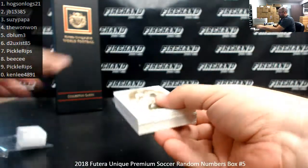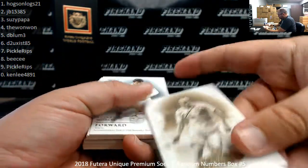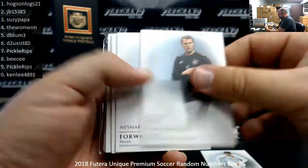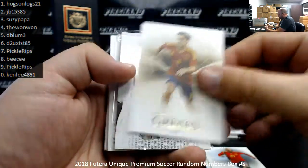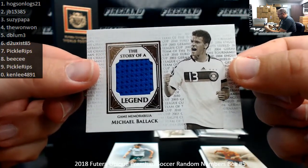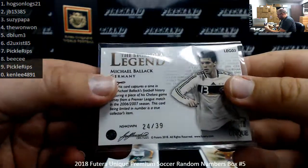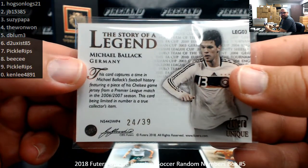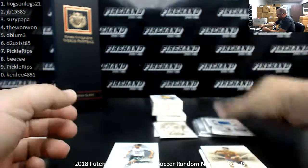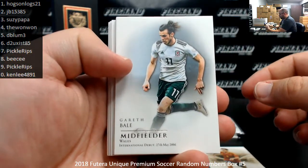Last pack — got a Gold Heritage of Andrés Iniesta, numbered 5 of 23, so that's spot 5 going to Dblom. Also a jersey hit for Michael Ballack — German legend, World Cup 2002 finalist. Story of a Legend Game Memorabilia, numbered 24 of 39, so spot 4. It's a piece of Chelsea game jersey from a Premier League match in the 2006-07 season. A lot of these memorabilia cards tell you which jersey and season they came from — pretty cool.